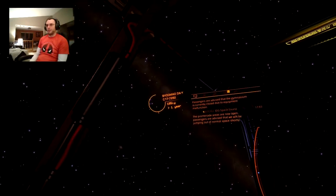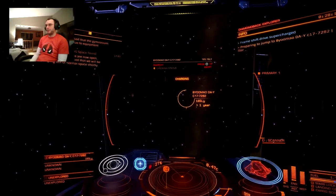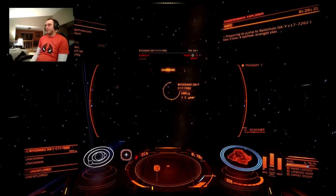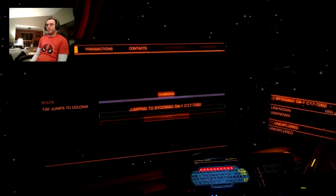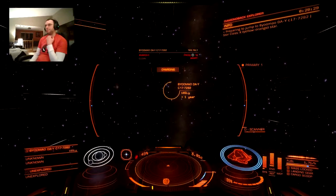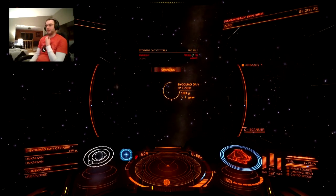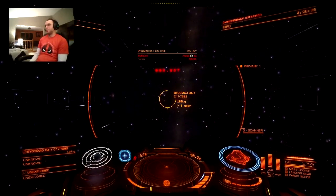Just make sure your destination isn't through the star. I'm at 132 jumps remaining, and it was about 10 to 20 jumps from Sagittarius A when I came across that first neutron star. So we'll go through these.